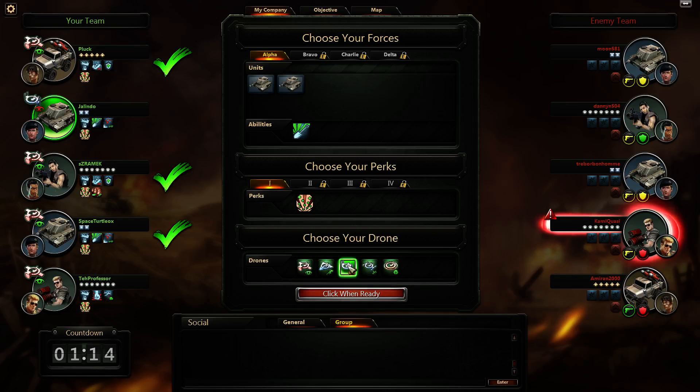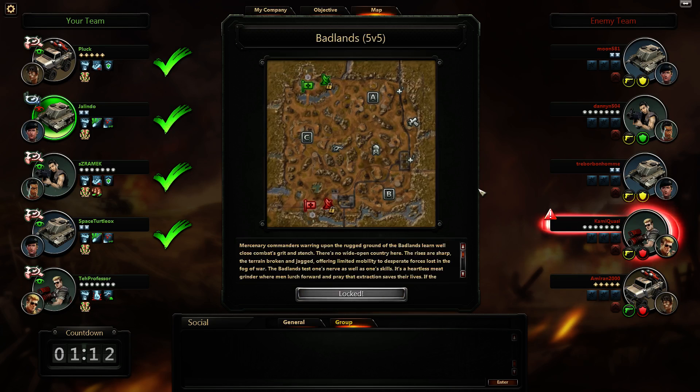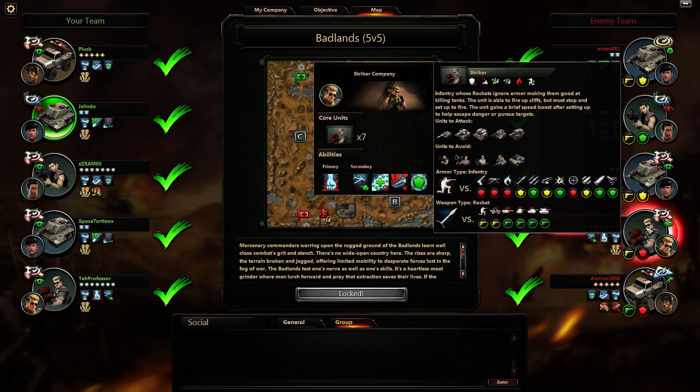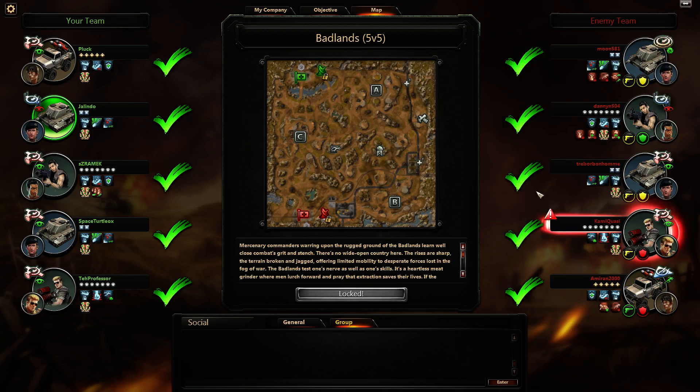I'm going to try a new drone today — the anti-vision drone. I want to see how that works out. I saw it used to great effect in the last game I played and I want to try it out. We only have one anti-unit on the other team, which should give us a lot more survivability. The last time we played it was three of them and it was just awful.